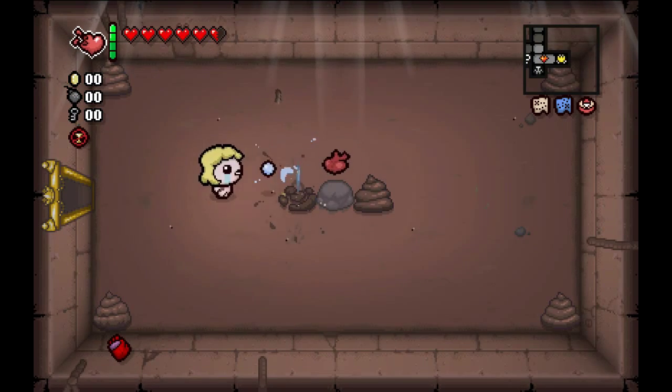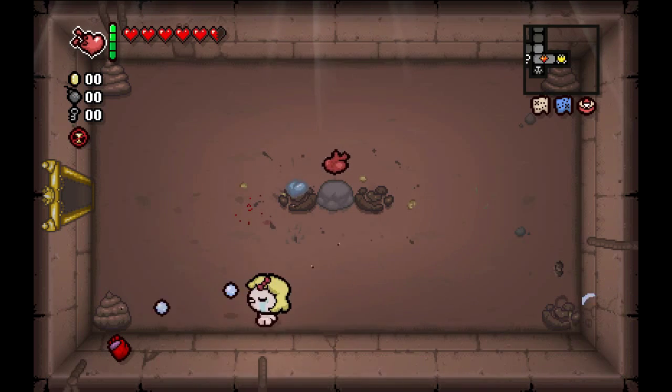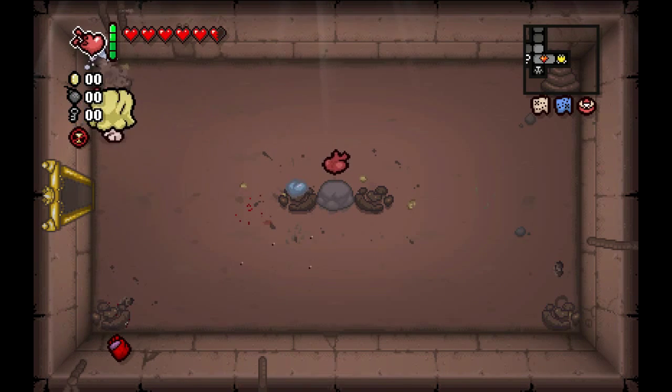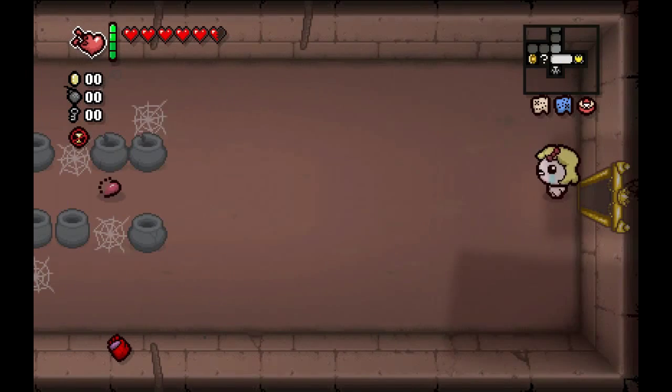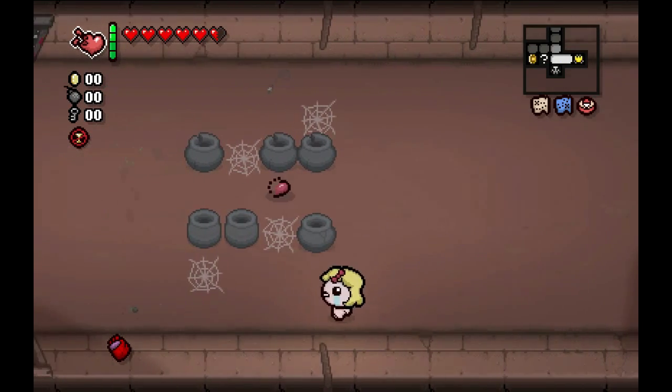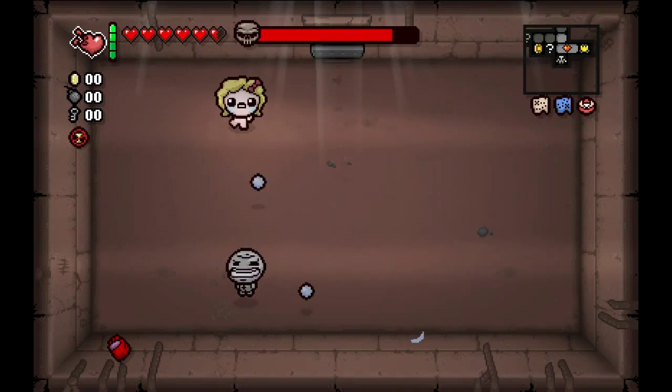We've got a lot of good options here right about now. We've got a Soul Heart, the Less Than 3, which is a full heal and a heart container — so that's pretty amazing. We're going to go ahead and take on Envy first, I think.